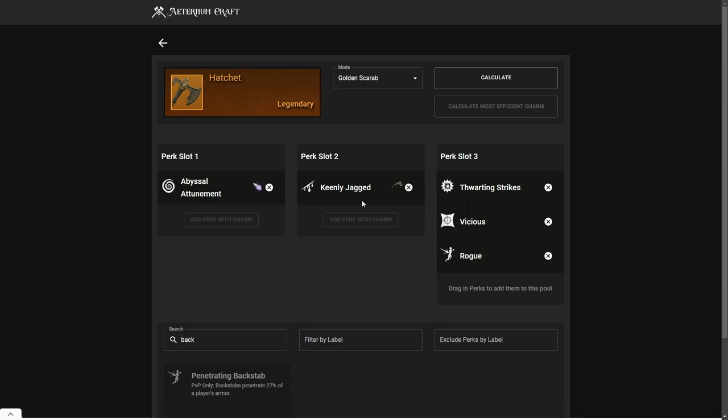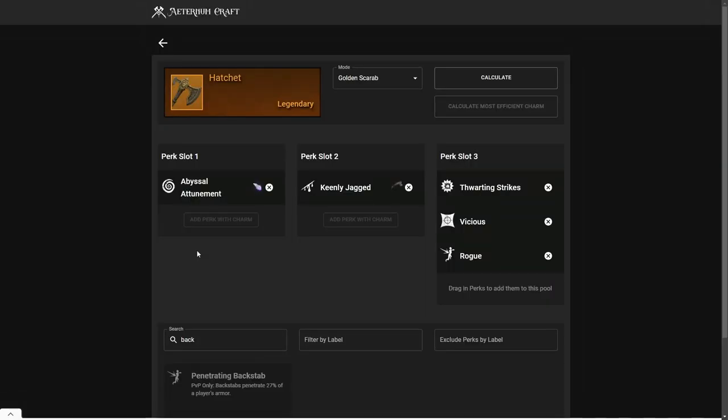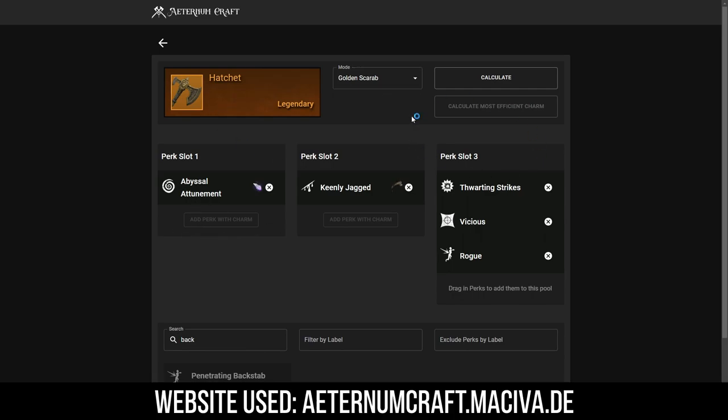It will be much better to run Keenly Jagged since it won't count toward your Keenly Empowered cap. Also, if you can't get one of the achievement perks on your hatchet, one of the chain perks can also be really good. The benefit of running a chain perk on your weapon is that it will charge your ultimate a little bit faster in a group scenario. But if you want more burst, go with an achievement perk.